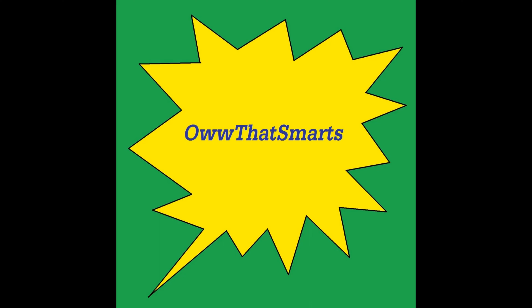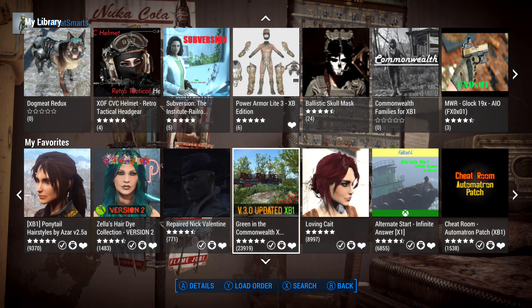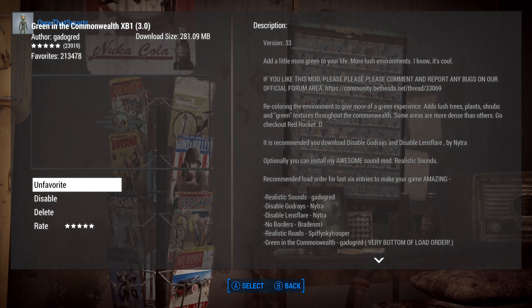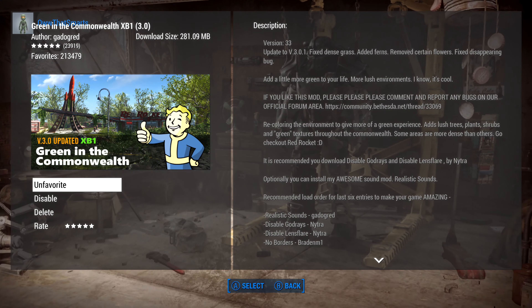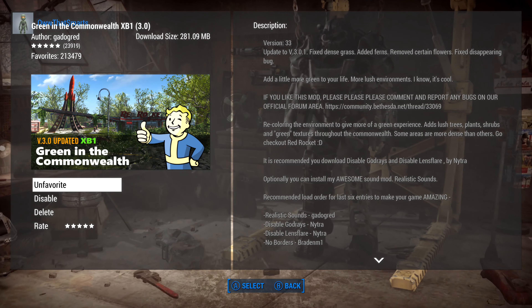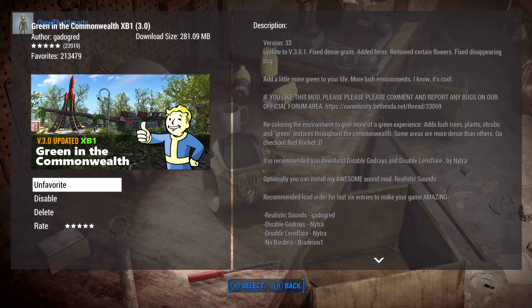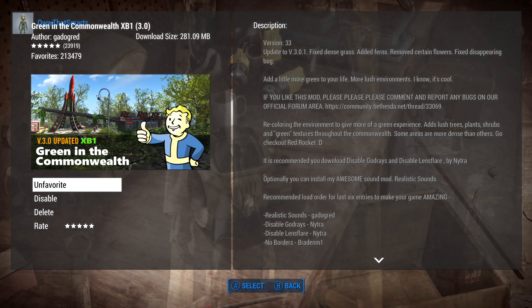Let's look at Green in the Commonwealth, Xbox One version 3. This is pretty big — basically 282 megabytes. It's by Gatto Grid, which looks like a pretty popular mod.